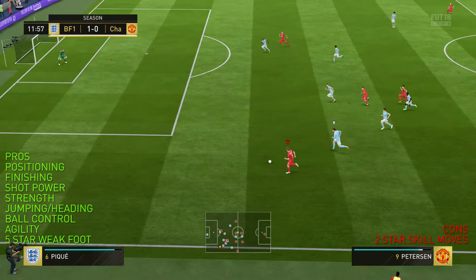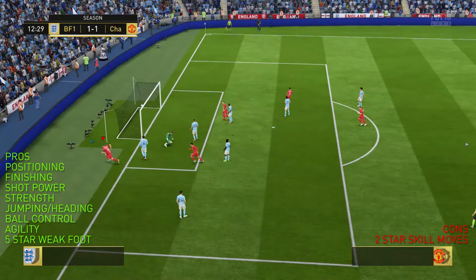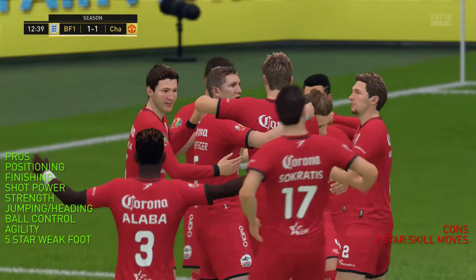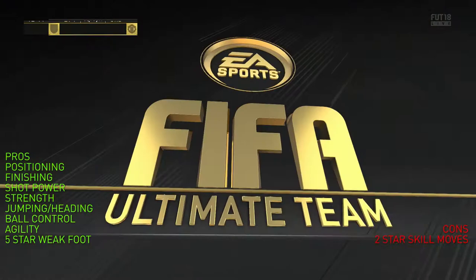However, when you've got a five-star weak foot and you can just shrug off defenders as if they're not even there — this is one of my favourite ever finishes. The fact that he holds off a Team of the Season Pique as if he's not even there. You wouldn't expect that — his base card is 77, but he's had a worldy of a season, and he's got 93 strength on this and it showed.